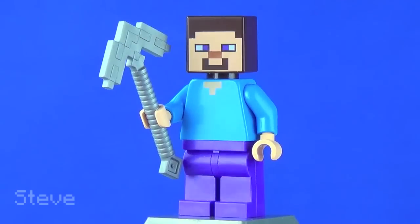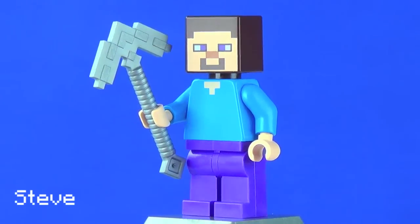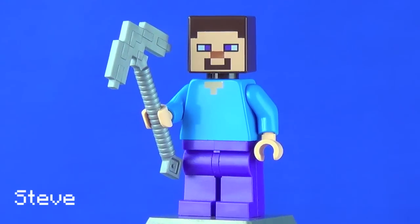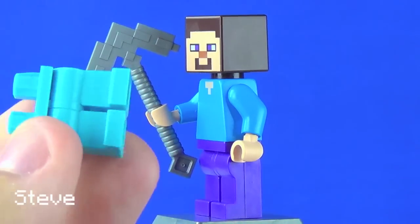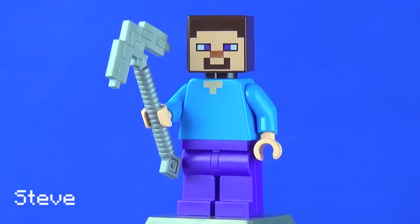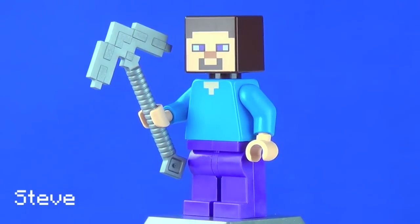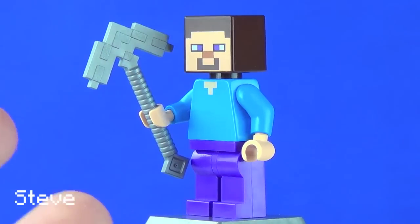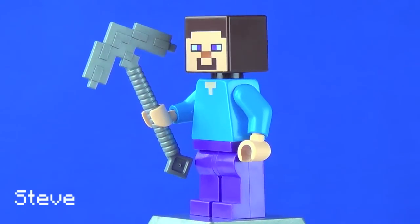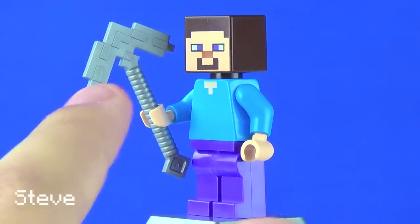We're going to start off with Steve, your standard Minecraft player. I'm not going to go over him in too much depth throughout the rest of my reviews because in every other set he's literally the exact same Steve — except at the end of the Dragon set where he had blue legs due to diamond armor. Other than that, it's the exact same Steve minifigure, with the new iron or stone pickaxe — whichever you prefer calling it — and purple legs.